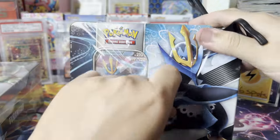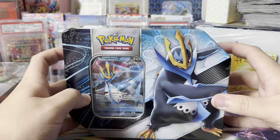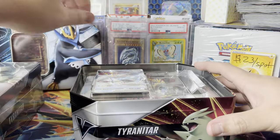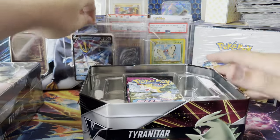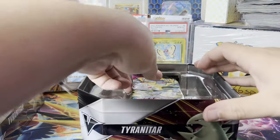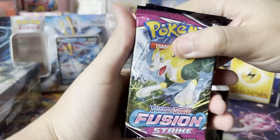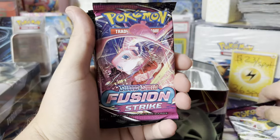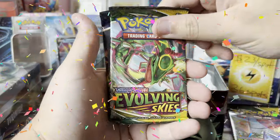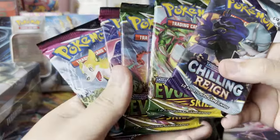All right, let's go ahead and open it — starting with the Empoleon tin. Very nice tin. Let me put the Empoleon right there. We got the Empoleon promo right here — lovely, not bad. Empoleon is a very cool Pokémon. All right, so the packs we have — oh boy — we have Fusion Strike, Fusion Strike, Fusion Strike, and yes — Evolving Skies, Evolving Skies, and Chilling Reign!